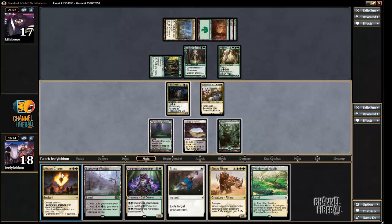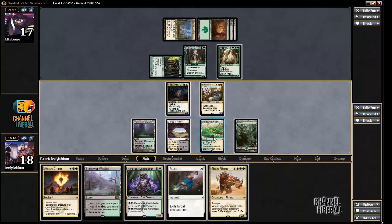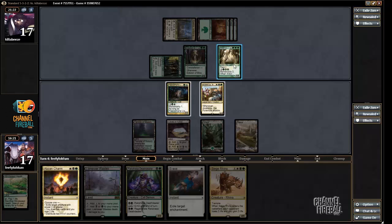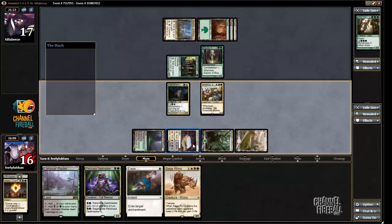I'm gonna need to kill this Arbor Colossus immediately — there's no way around that. I'll fetch a Plains to save a life, and then I'll attack my opponent for eight. Actually, I'm just not gonna let my opponent block — I'll just get in as much damage as possible.